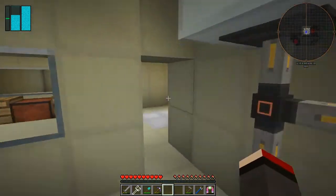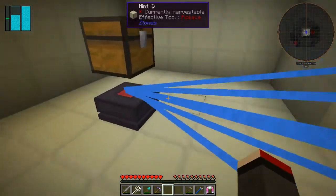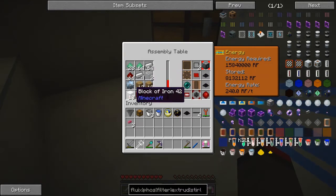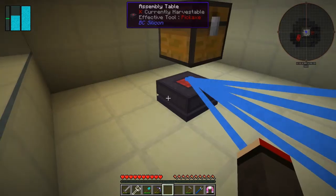I've basically got the assembly table running here to make another machine frame and also to make some transfer pipes. We've got plenty of material in here for that. I'd also like to make a sterling generator, but it does take a while to get all those things running.